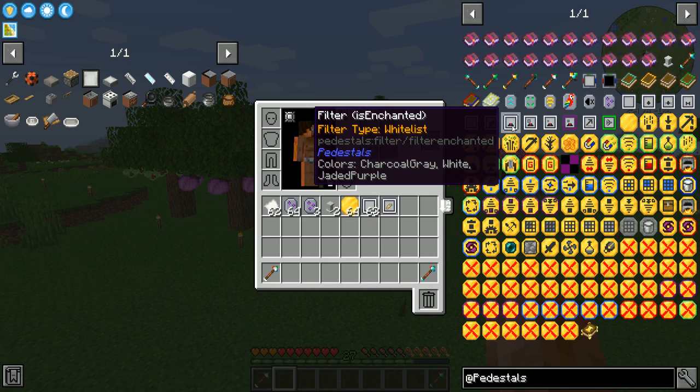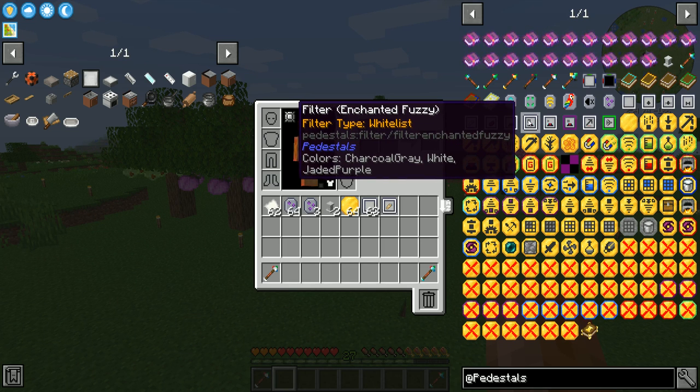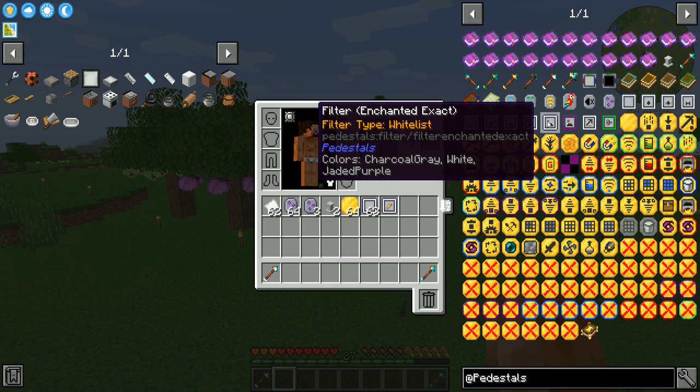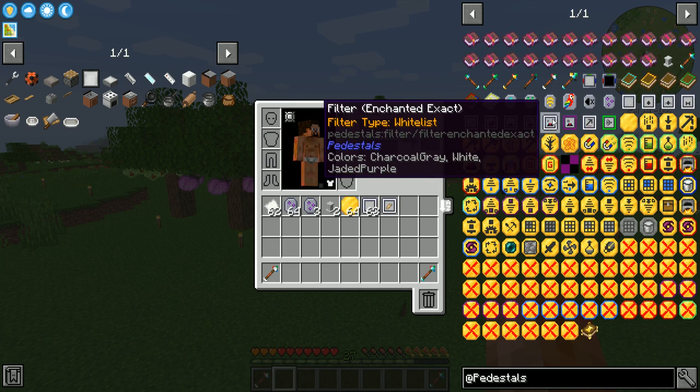The is-enchanted filter works just like the food filter — it checks whether the item is enchanted or not. The enchanted fuzzy filter: if you put any enchanted item in an inventory and set the filter with that, any item that's enchanted will try to pass, and only enchantments that match the ones set up will be allowed. So if you have a protection I enchantment set in the filter but a protection III chestplate comes in, it'll still allow it because it's still protection. The enchant exact filter requires the exact combination to pass through — protection I versus protection III would be rejected.